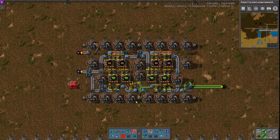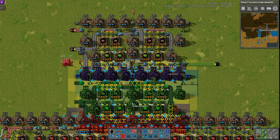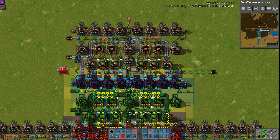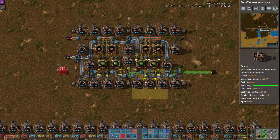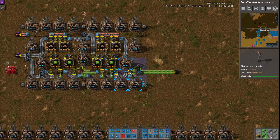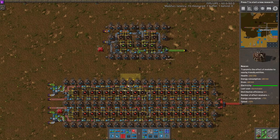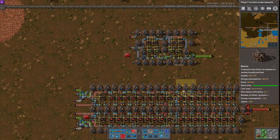One note is these are unfortunately not tile-able left to right. You could tile them to share the beacons top and bottom, which is really nice — kind of saves you some beacons. But yeah, you can't tile it from left to right. Well, that doesn't make sense to tile it left to right, because it comes in on the left and out on the right. That's why you can't tile it. Just something to mention, because tile-ability is important to some people, but when you get a full blue belt out, it's pretty good anyway.